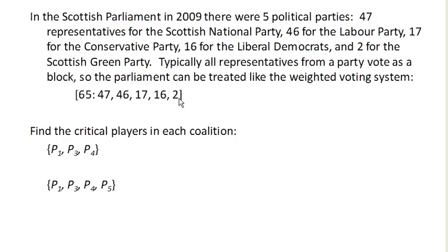We have two different coalitions. A coalition is any group of players — any group of the participants in the voting system. We're going to look to see in each of these coalitions who the critical players are. A player is critical in a coalition if them leaving the coalition would change it from a winning coalition to a non-winning coalition.